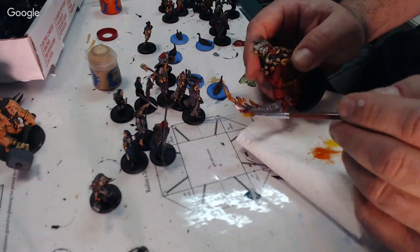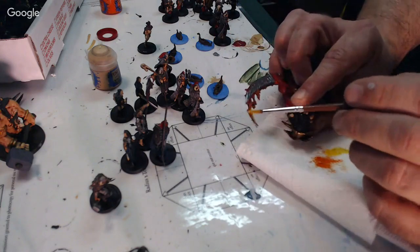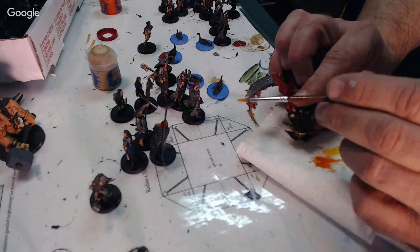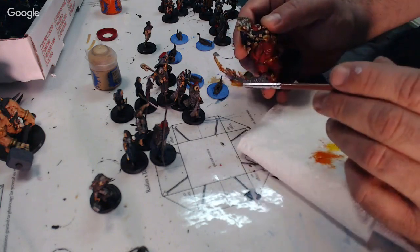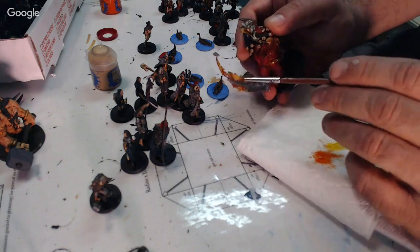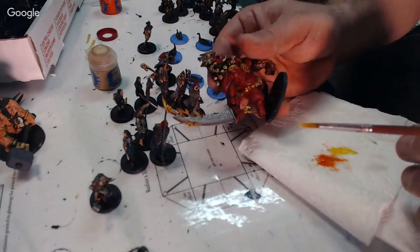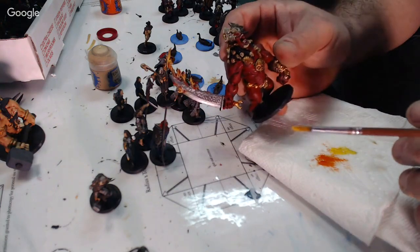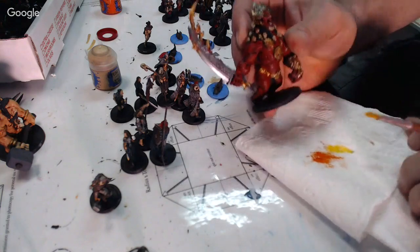Just ever so lightly hit the high points. And you can see we're starting to get that flame effect, because the whitest part of fire is the hottest. There we go, and we just want to get that so it stands out a little bit. We have that flame coming off there pretty good, so that pretty much puts him where we want to have him.